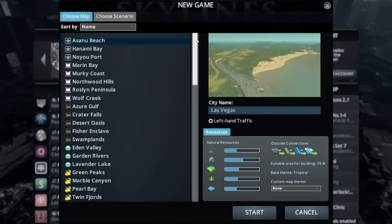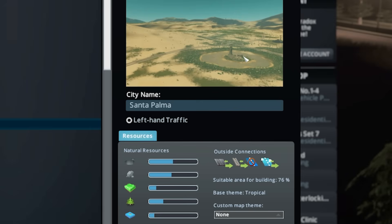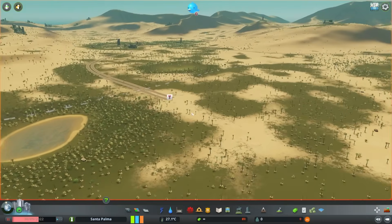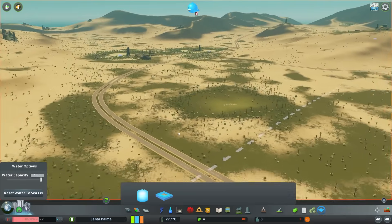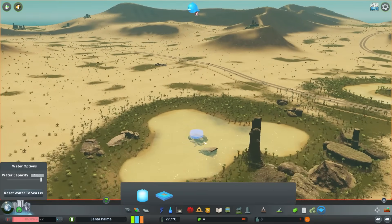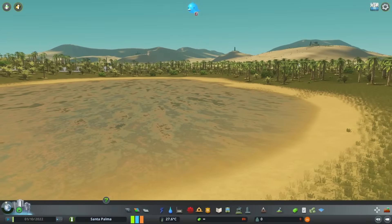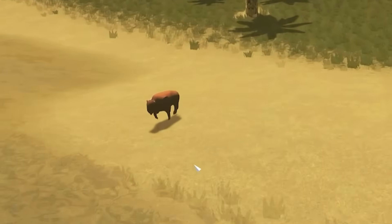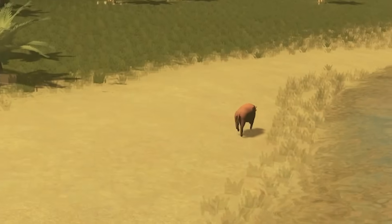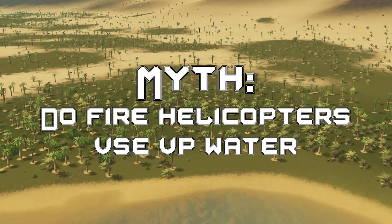For this next myth we're trying to find a map that doesn't actually have water. Does such a thing exist? How about the Desert Oasis? That sounds like the right sort of place. So we're in the Desert Oasis. The first thing I want to do is click this button - water. This lets me delete all the water sources on the map, so delete that one, delete that one. With them all deleted we now have a finite amount of water here. But yeah, this myth is: do fire helicopters use up water?